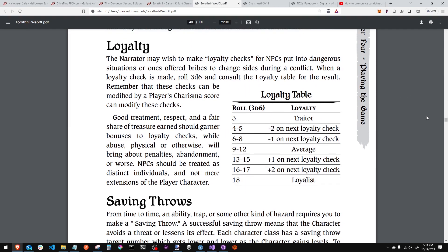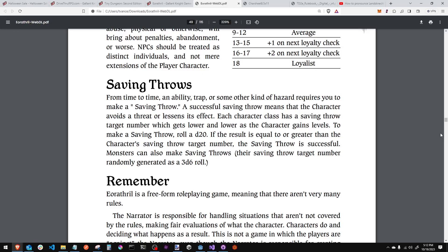NPCs have loyalties depending on how you treat them. Maybe you have long-standing NPCs across multiple adventures whose loyalty is higher than the table would show. Saving throws are also cool — who knew you could save against bad things with just one number? You have one saving throw that covers all kinds of stuff: an ability, a trap, some kind of hazard. Love it.